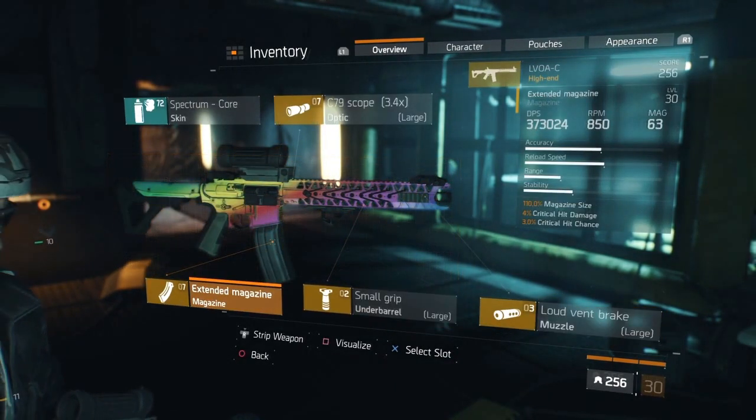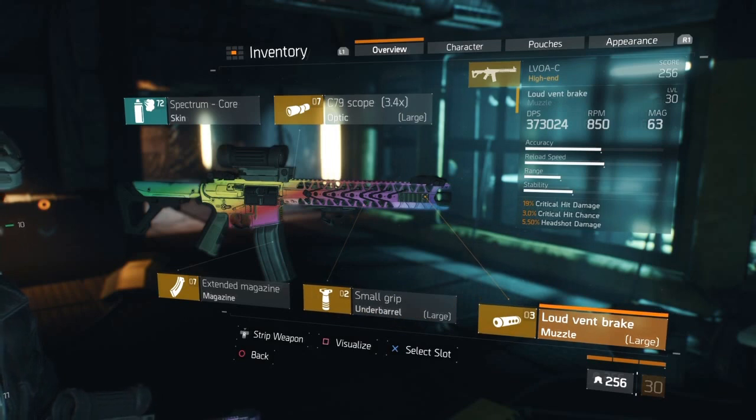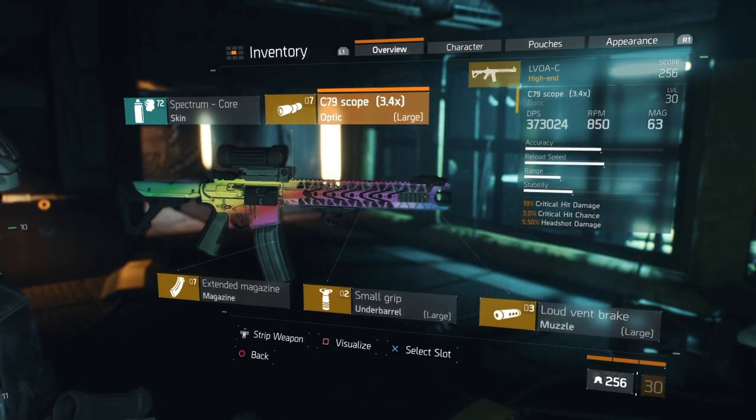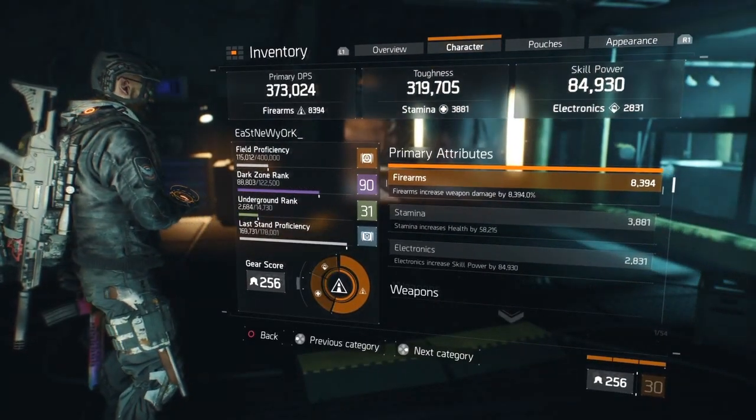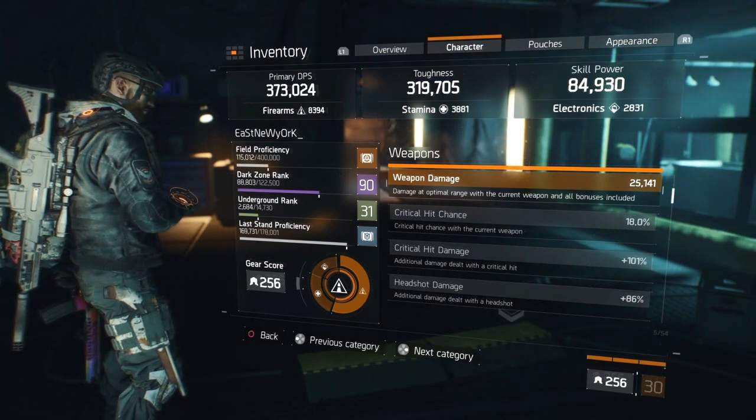Moving on to the attachments: my magazine is a 110 magazine size, 4% critical hit damage, 3% critical hit chance. Small grip with 18 critical hit damage, 5% reload speed, and 2.5% stability. My Loud Vent Break has 19 critical hit damage, 3% critical hit chance, and 5.5% headshot damage. The C79 scope is identical — 19 critical hit damage, 3% critical hit chance, and 5.5% headshot damage.